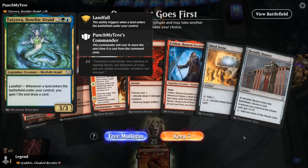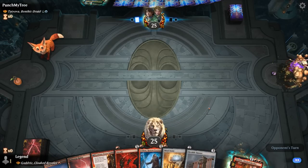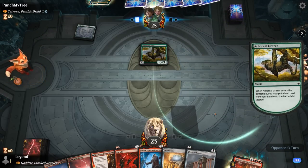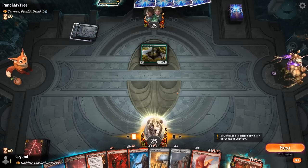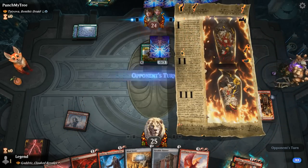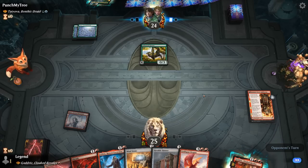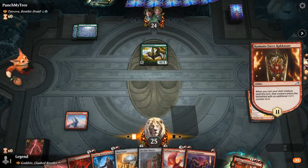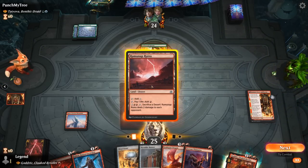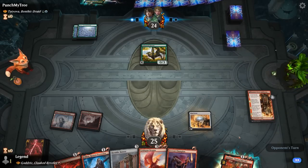We're on the draw facing Tatiova — a blue-green landfall deck. We've got Abrade to answer Tatiova, some mana acceleration. It'll be a little awkward if we don't find our third land. The opponent plays a Grazer — a nice start. We think about Kumano into Feldon as opposed to turn-two Mind Stone, which would maybe help ramp out Goldspan Dragon. It could have been a reason to hold on to Kumano until we can guarantee getting value from the plus-one counter. Now we're more incentivized to play Mind Stone, even though we miss out on the plus-one counter. Feldon can still attack past the Grazer once we play Banner.